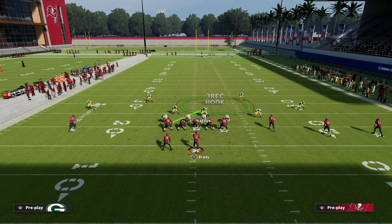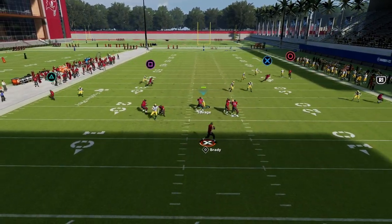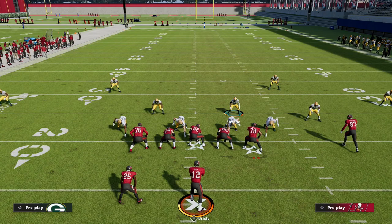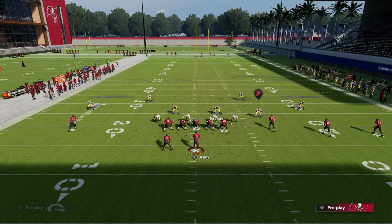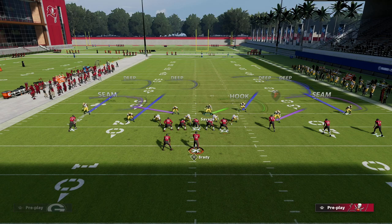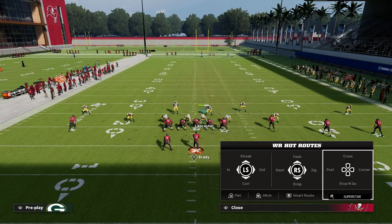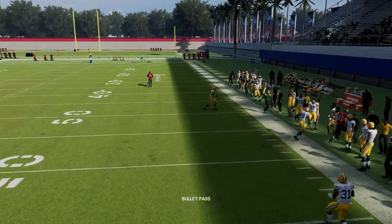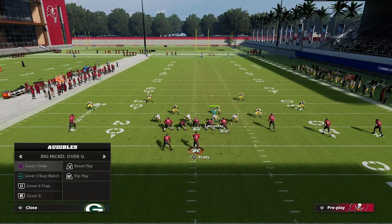That same corner route I was able to complete on cover three match to Gronkowski — you'll see I'm not going to be able to hit it now. It looks like I can, but my guy comes all the way over and can potentially match this corner route. Quarter-quarter-half-quarter: the quarter on the left side of the screen will basically defend Gronkowski wherever he goes. He'll come at the perfect angle and a lot of times catch up to him. I'll also give you an alternate defense if you're having trouble with this.